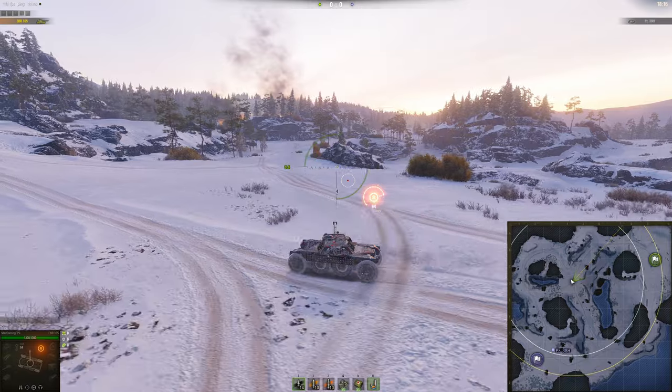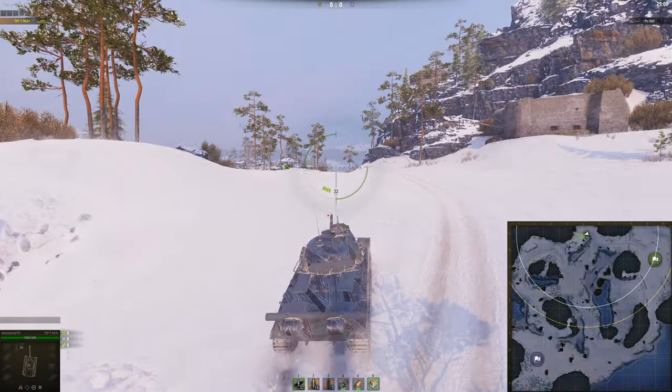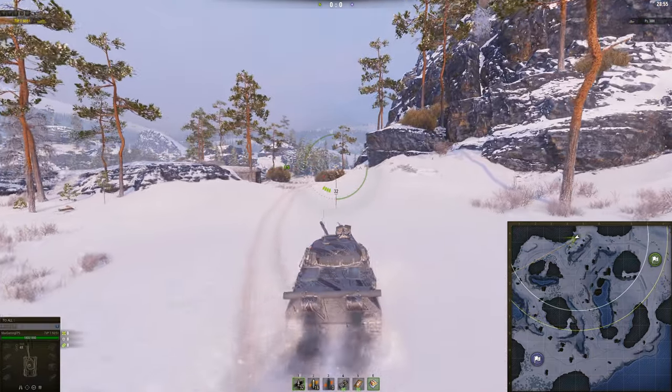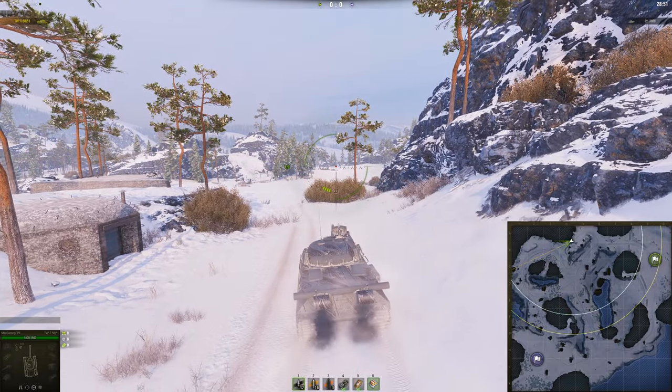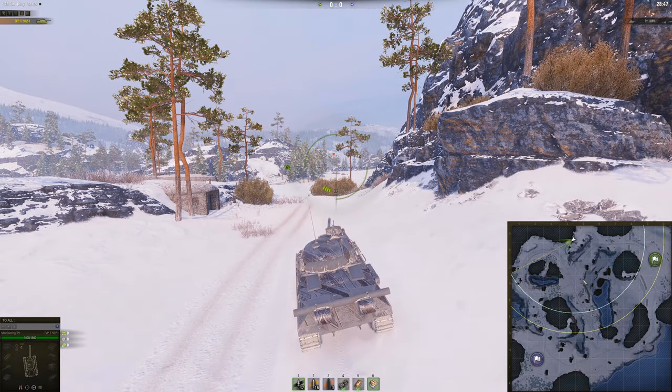That's basically it for light tanks. Let's now move on to medium tanks. For medium tanks, this is the spot you should go to — there's not really anywhere else. You could play around in the middle of the map and play peekaboo with enemies, but that's not really advisable because you're open to too many locations. If you pop up there, you're open to this, this, everywhere, even over here.